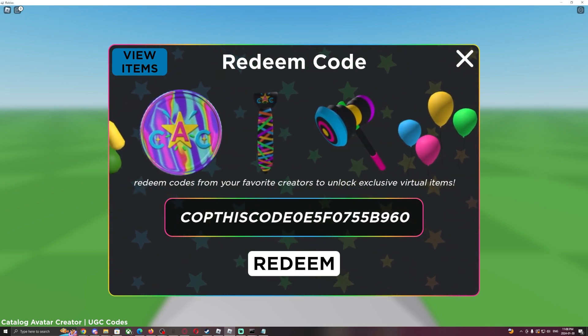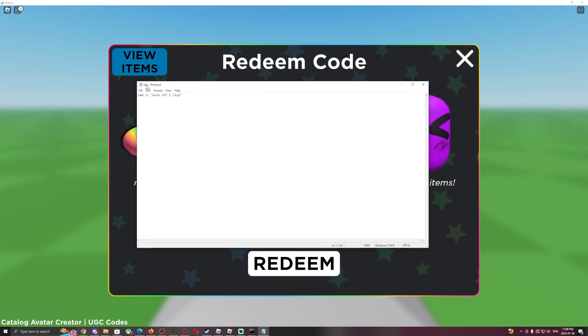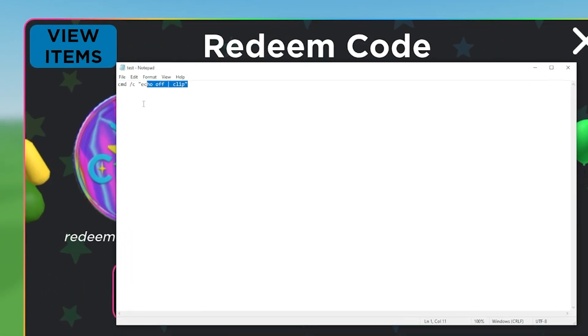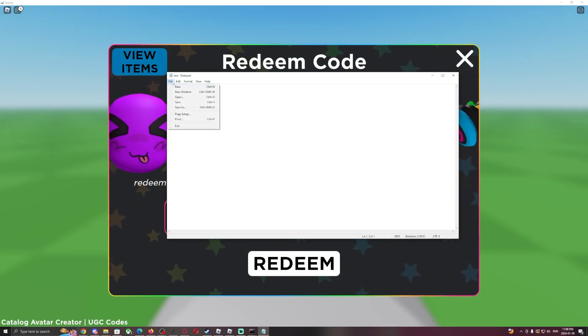Now you might be wondering about the second method, which I think is the better way. What you want to do is open up a text document and put that same command in there. Afterwards, click on File and then Save As.